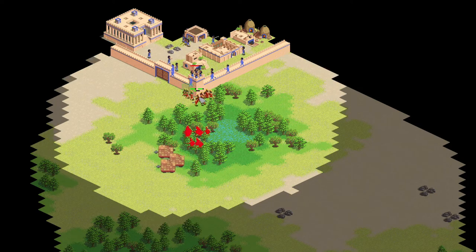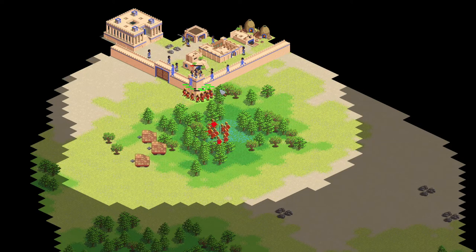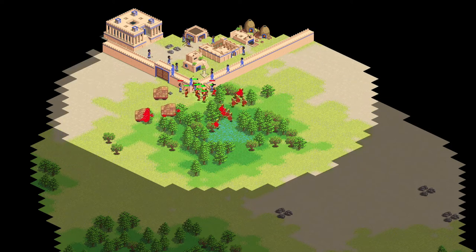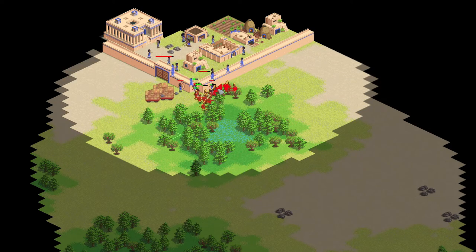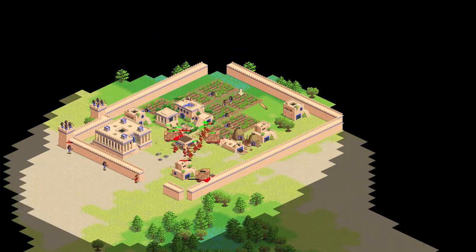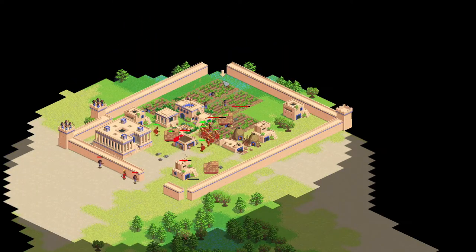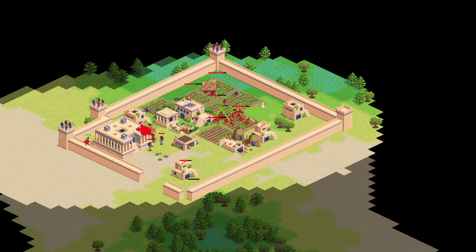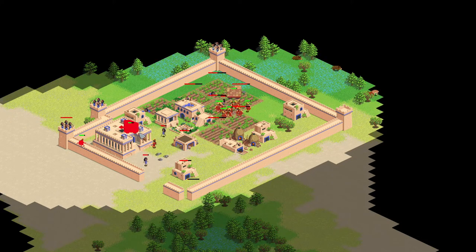Another important addition to the game are the walls and siege units. Walls are important to protect your farmland against enemy raids, while siege units like battering rams and sappers are good at breaking through those walls. Battering rams are also able to quickly destroy your enemy's farms by rolling over them, which in turn could starve your enemy.